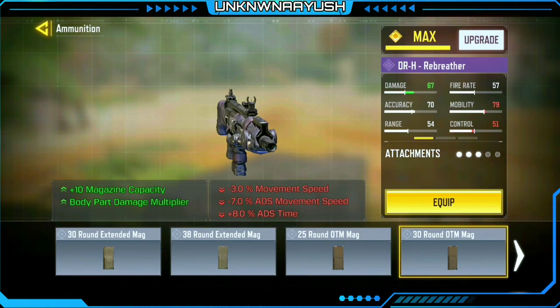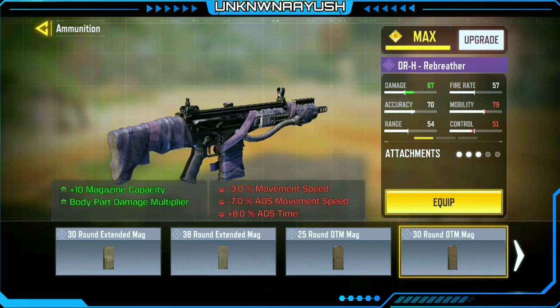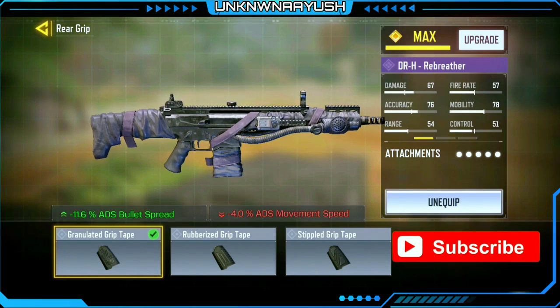In fourth we use the 30 Round OTM Mag — it increases the damage to 67 while compensating the player's mobility. Last but not least, we use Granulated Grip Tape for better ADS bullet spread accuracy.